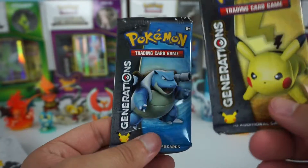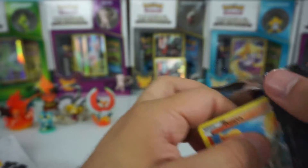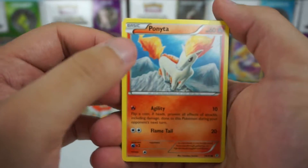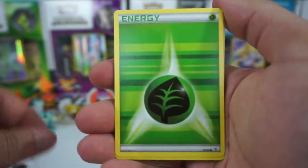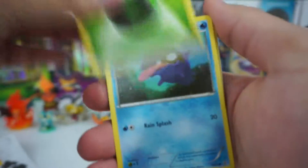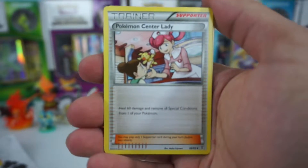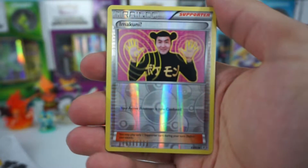We get two booster packs in the box. Let's open the Black Toys pack first and see what we get inside. We get a Ponyta right off the bat, a Diglett, a grass energy, a Shellder, an Espeon, a Pokemon Center Lady trainer card, and a Pokemon Fan Club trainer card.